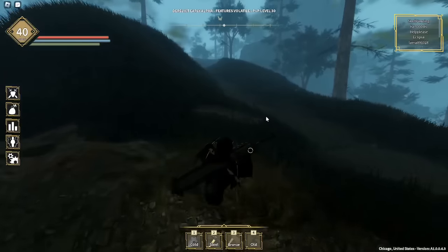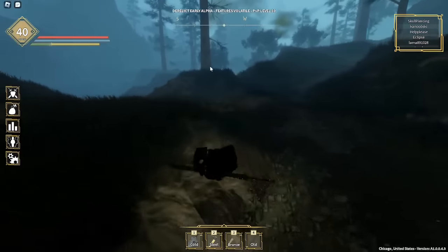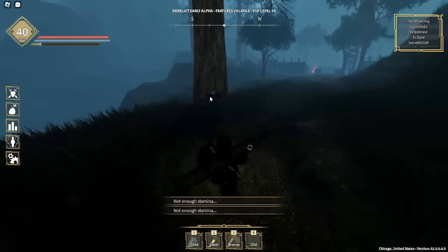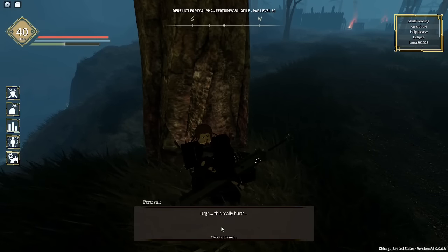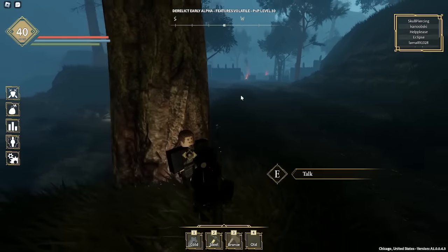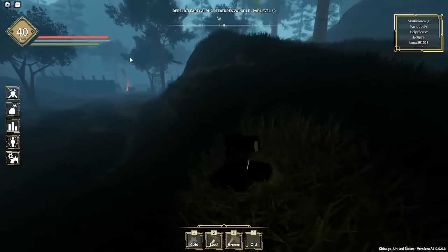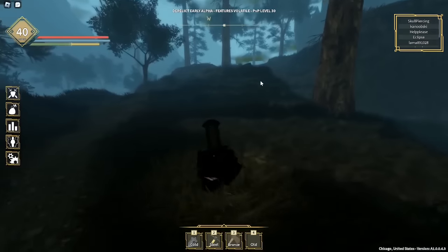After you do all of those quests, what I like to do is come up here and get this guy's quest, because you need to do this quest to progress — I'll talk about that in a sec. There are two quests total for this: one is kill, I think, five bandits, and then there's another quest to gather 22 pill leather, which is what they drop. It's not one per drop, it's one to three, so it won't take too long.